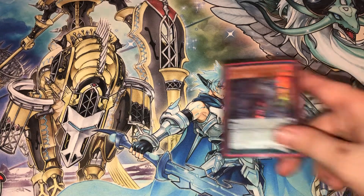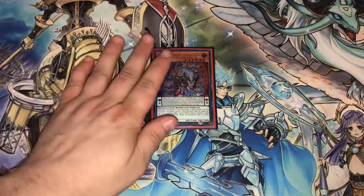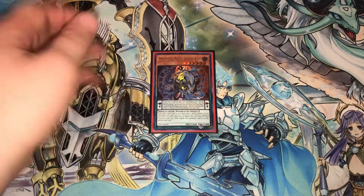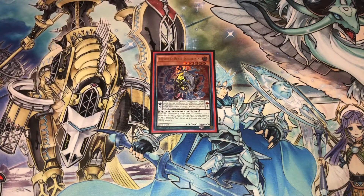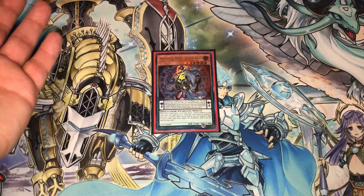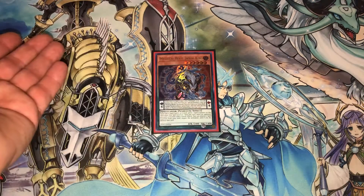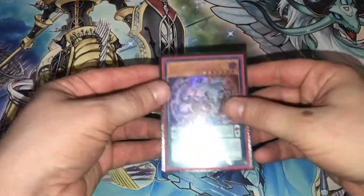The next monster is one Mythical Beast Jackal King. You only play one and you're not playing his Master Cerberus counterpart to search him out because this card is a scale four — its only purpose is to be either sent off Electrumite or special summoned off Servant of Endymion. You honestly do not want to see this card in your hand. It's a level six, scale four, and it literally doesn't synergize with the deck. The only other interaction is the fact that it's a Dark Spellcaster, so if it goes to the graveyard you can bring it back with another card in the deck.